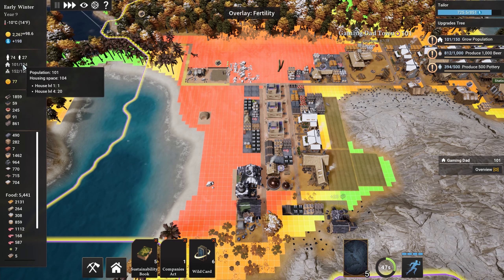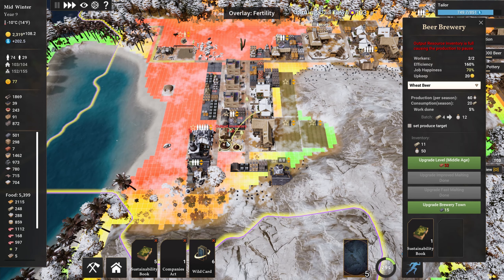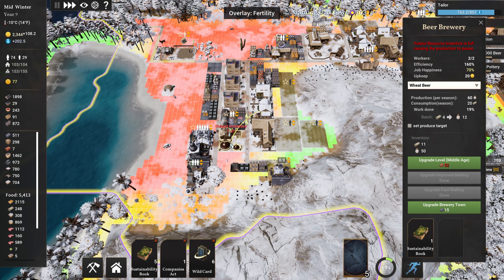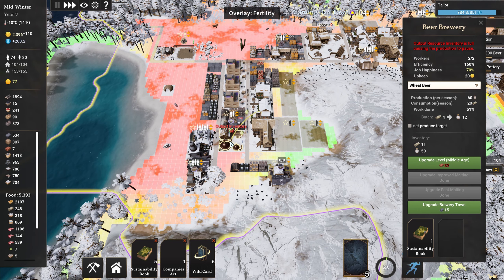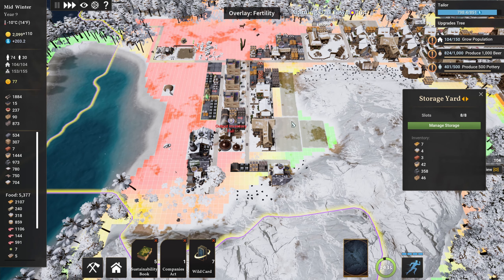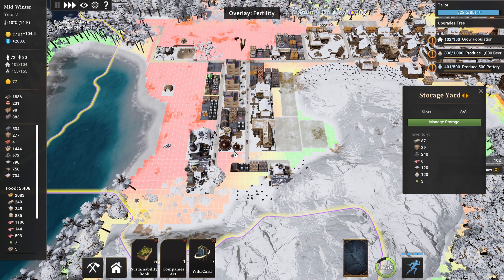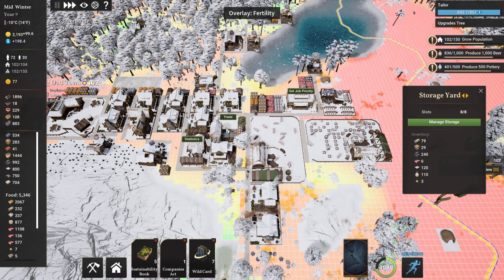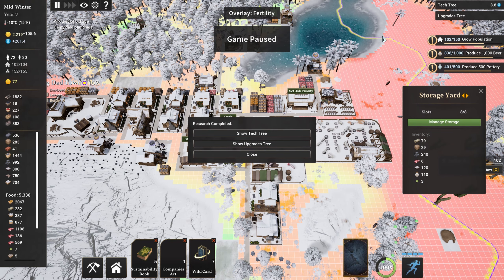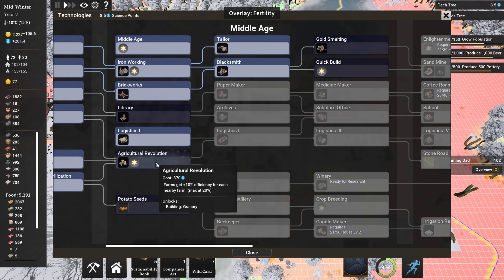Another house must have upgraded because it's gone up from 100 to 104. We need 150 for the next one. We're waiting for beer — beer and pottery, let's check that. The output inventory is full — why is it full? Is it because it can only go into people's houses? It's got beer in there. We will sell again — my tools are not out of 1000 but I've got loads of iron ore. We've just done clothes — let's watch for that. We've just done the tailor!